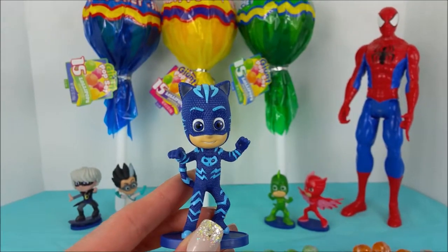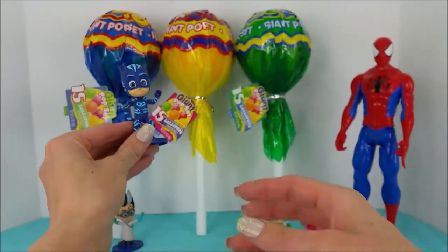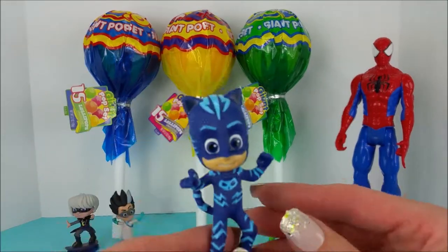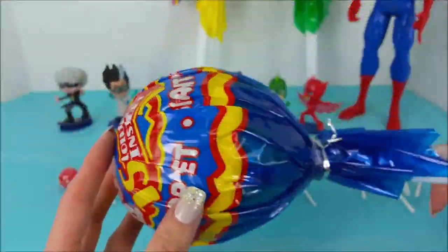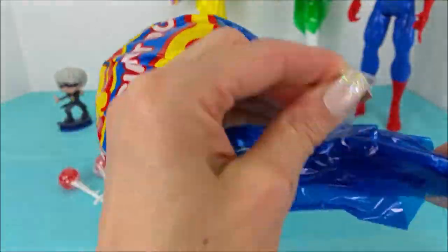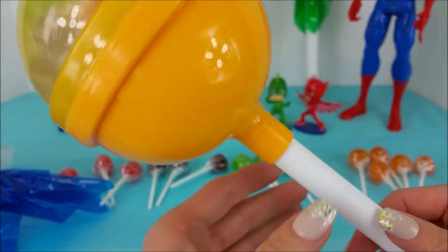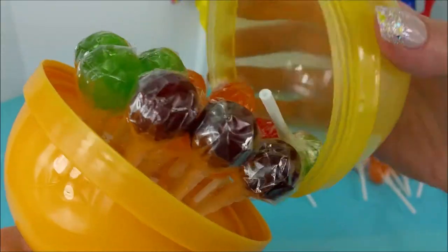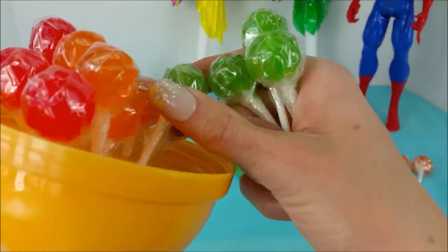Let's do the blue one! Blue matches Catboy perfectly — great job Catboy! Alright, giant blue lolly, come on down. And there she is — untwist the top here. There's a green one, so we'll start with the green again — four greens.